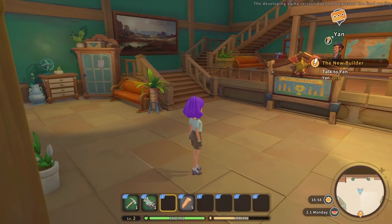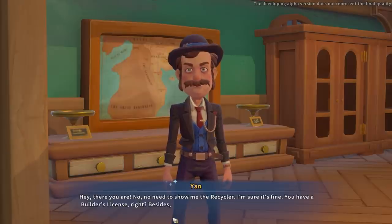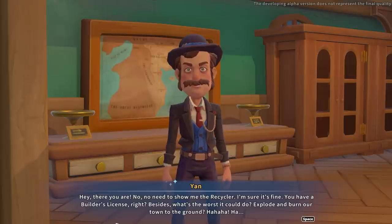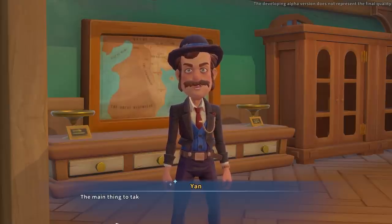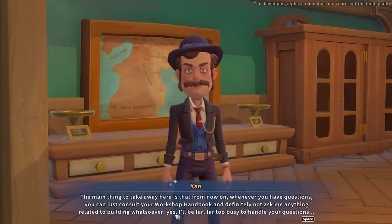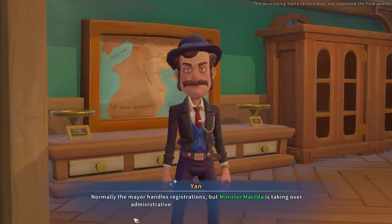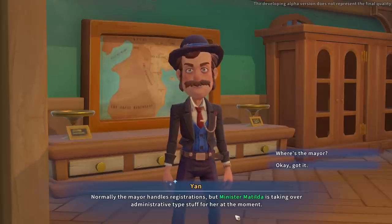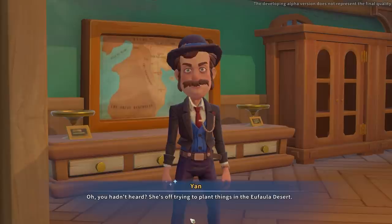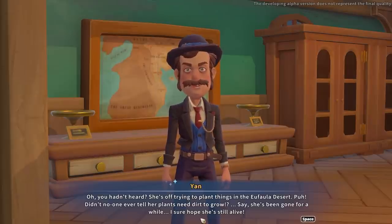Back to Yan — he says there's no need to show him the recycler and asks if we have our builder's license, joking about what's the worst it could do. He says from now on we should consult the workshop handbook and not ask him anything about building. He sends us to city hall to register our workshop with Minister Matilda, since the mayor is off trying to plant things in the Eufowler desert.